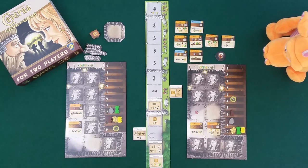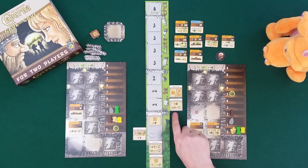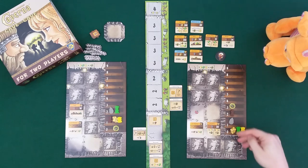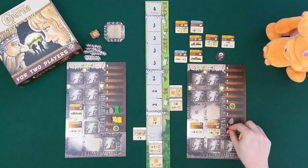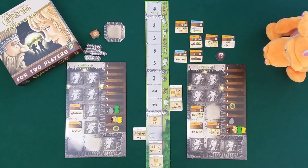It's Draco's turn - I think he'll go for furnishing. He gets one food first, then pays two food since we're at two dwarfs, bringing him to three food. He furnishes the warehouse, which costs two wood, placing it against one wall. When activated, he can spend two food to get one of each resource except gold - that's a good one for him. Back to my turn.